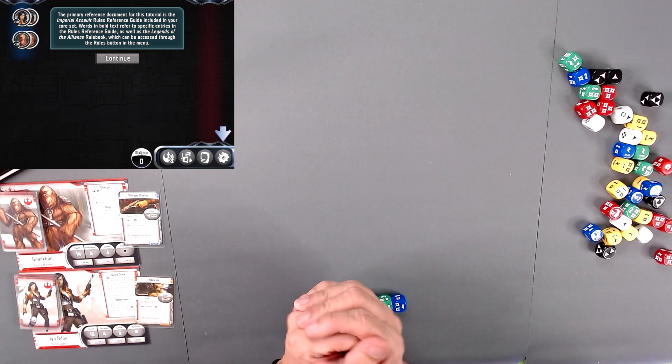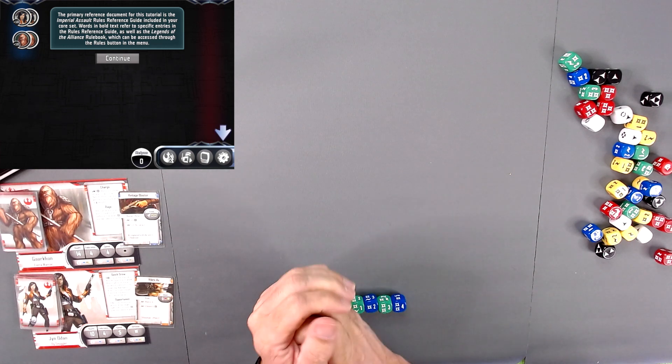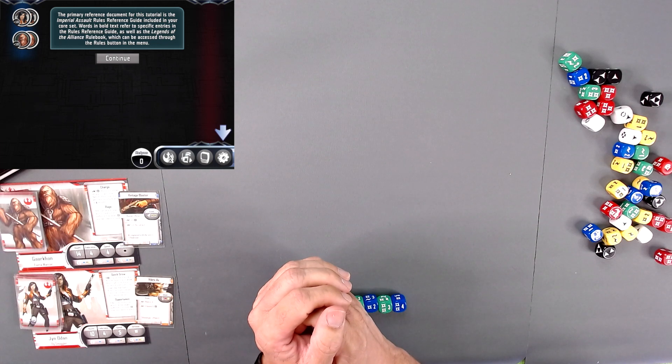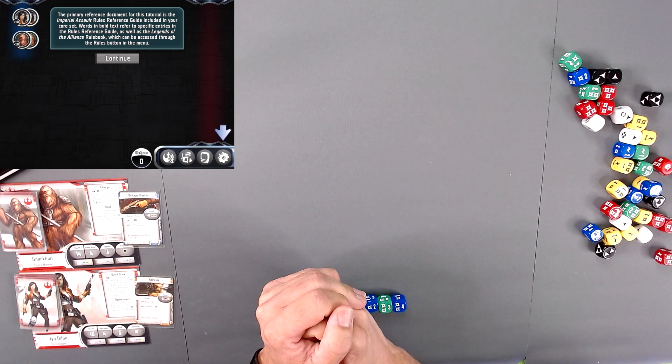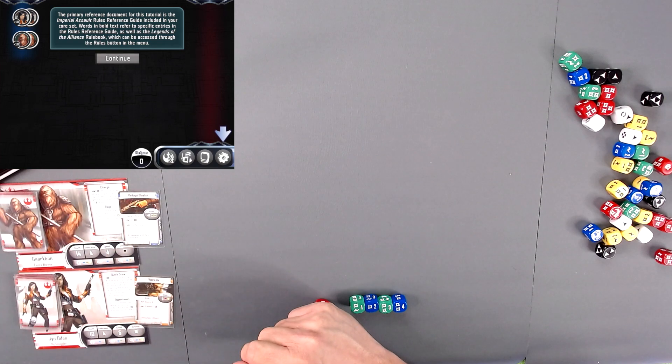The primary reference document for this tutorial is the Imperial Assault Rules Reference Guide included in your core set. Words in bold text refer to specific entries in the rules and reference as well as the Legends of the Alliance rulebook, which can be accessed through the rules menu, which is right here somewhere.